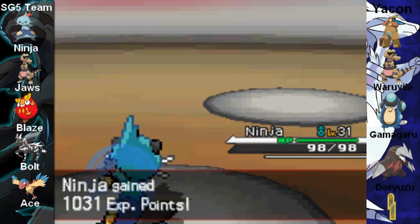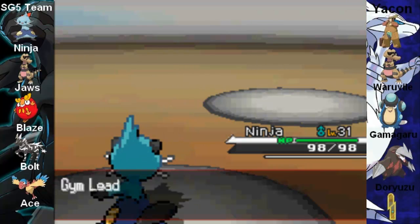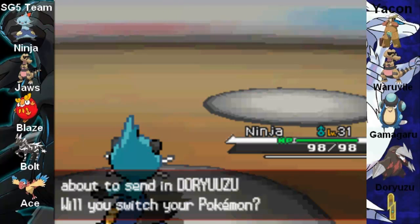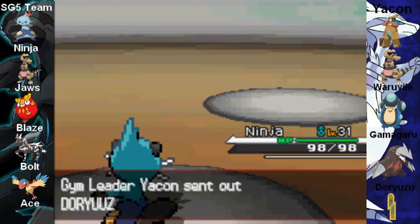Fairly easy to beat if you have a good Water-type, like Fotichimaru. He's a beast — I wish he stayed like this the whole time. And wow, he's sending out the big boy, bringing in the big guns right now. Doriyuzu — hopefully I said that right.